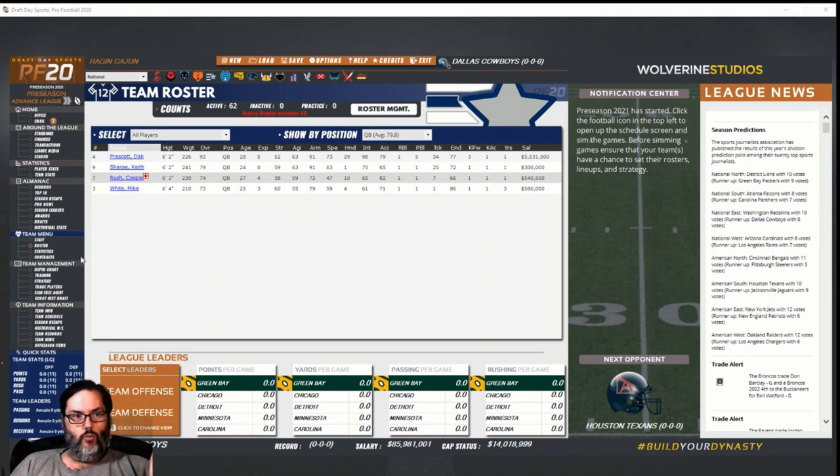We'll start with quarterbacks. Two guys that seem to have success in the online leagues at Sim Nation are OK Bandit and Skelter, and that's where I'm pulling this data from. They say intelligence is the most important stat, then accuracy, and lastly arm. The quarterback has to be smart to make the right decision, accurate to hit the receiver, and the arm matters less.